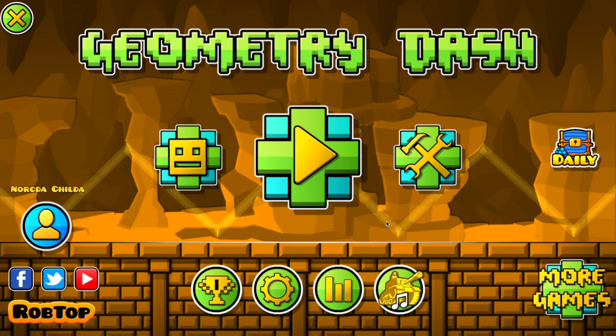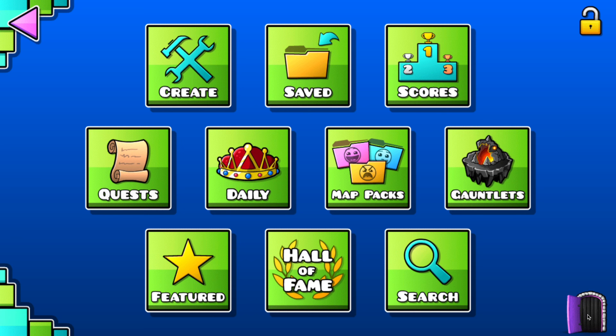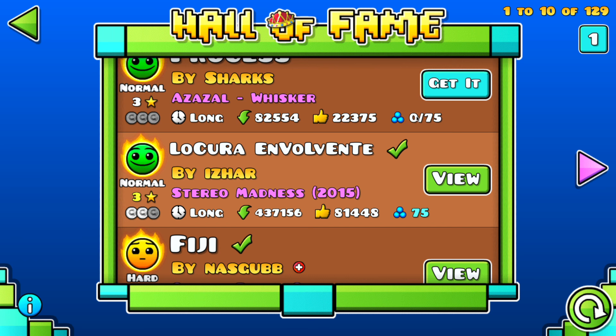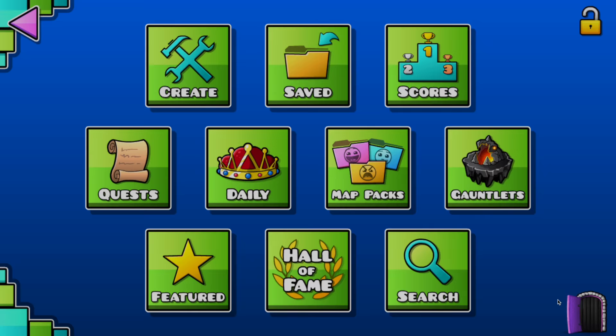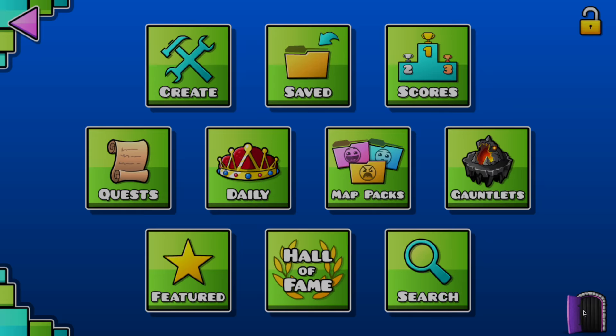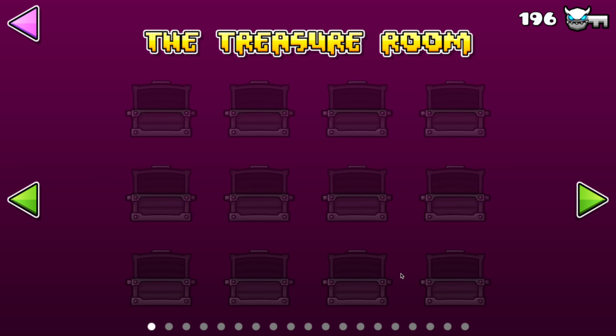The final way to obtain shards in Geometry Dash, which in my opinion is the hardest way, is through the treasure room. To get in here, you have to bring the Keymaster 5 demon keys, which are keys you get every time you collect 500 mana orbs through a level. Once you collect 500 orbs in levels, you will get 1 demon key. You have to get 5 to go in here, and once you're in here you can use those demon keys to open these chests.